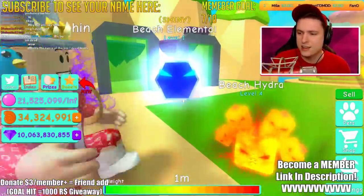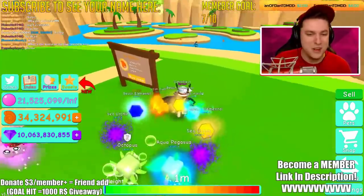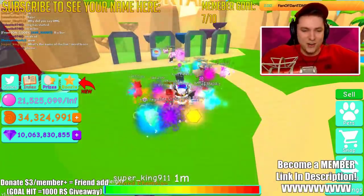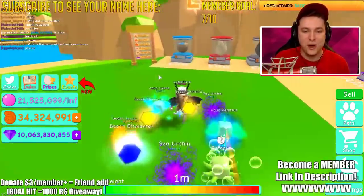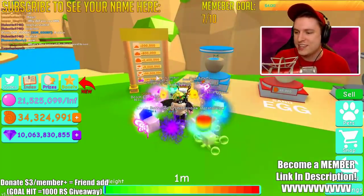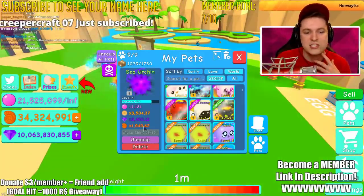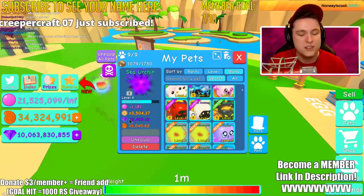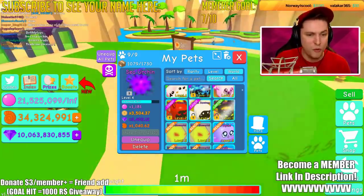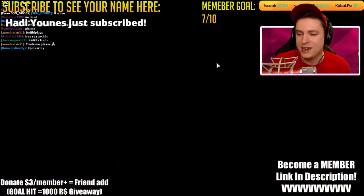I actually forgot — I have a Shiny Beach Elemental! I didn't know myself but we apparently have one. I was grinding for one and apparently got it. That's pretty cool. And look at the Sea Urchin stats: 1,000 Shellies, 3,400 diamonds, 3,500 dollars, and 1,100 bubble bars — and it's not even level 25, it's like level four. I probably should level these pets.